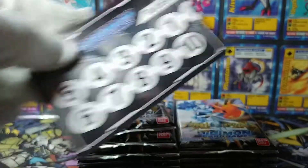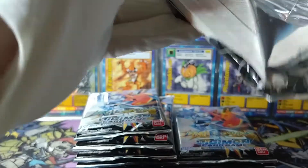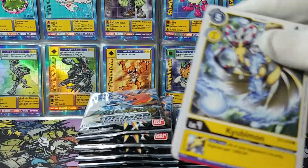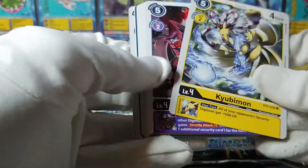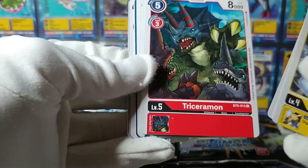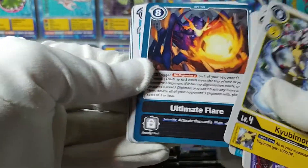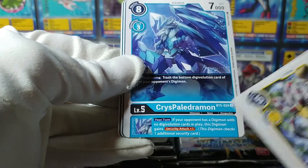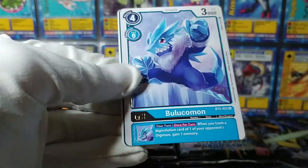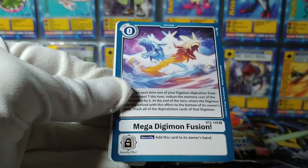OmnimonSvart is a very relevant super rare to open — and a very good card. Not unhappy at all. That's the good thing about opening Digimon boxes: you build playsets of very good cards. I tend to lean toward black in Digimon, so I don't mind having a few OmnimonSvarts kicking around. Kayubimon, BlackGrowlmon, Triceramon, Garbagemon, Kurosarimon, Garurumon, UltimateFlare, Tumemmon, CrispPaledramon, Blazing Storm of Metal. Bulukomon is our first rare and MegaDigimonFusion is our second.